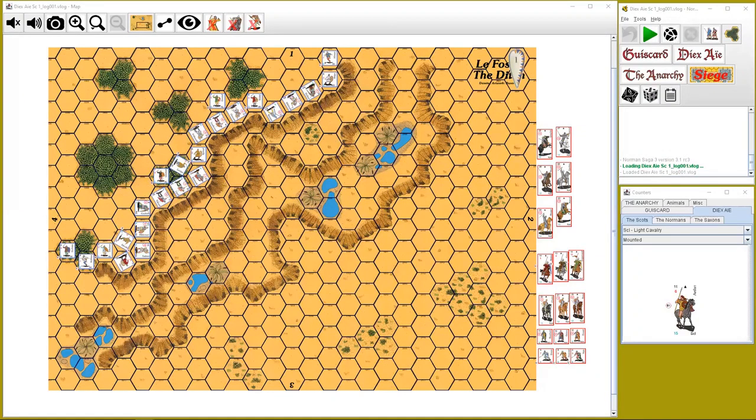And there's the map. So the scenario is scenario one from this module — I'm still going to screw up pronouncing it, so I'm not going to even bother. The pronunciation is on the website somewhere on BGG. Anyway, this is scenario one, and the whole module represents the campaigns in and around the Battle of Hastings — Decisive Days, the Norman Conquest of England, 1066 through to 1086.